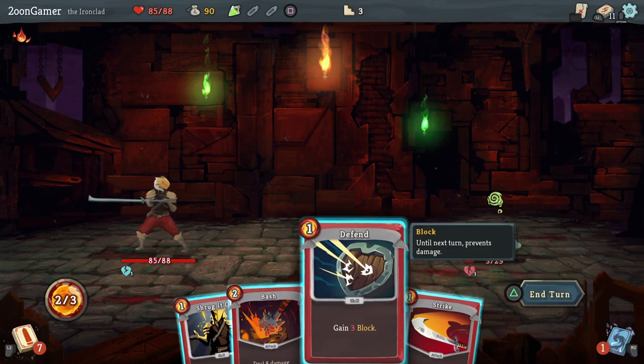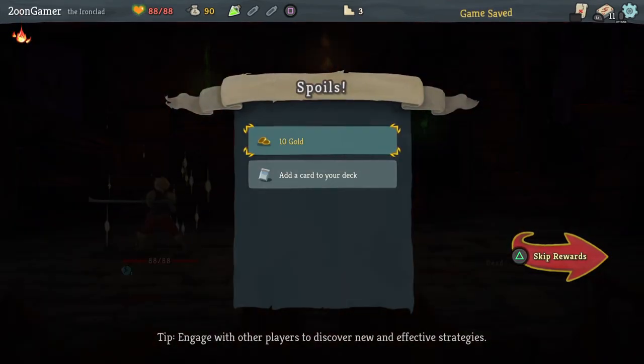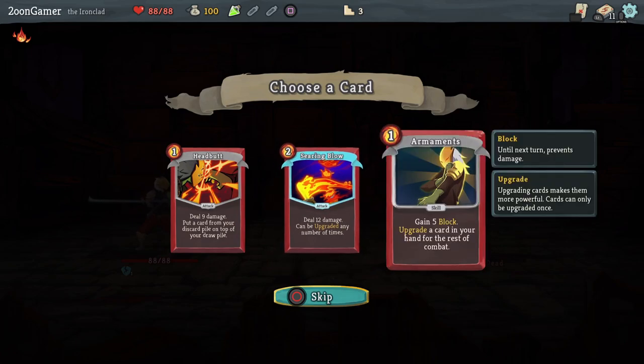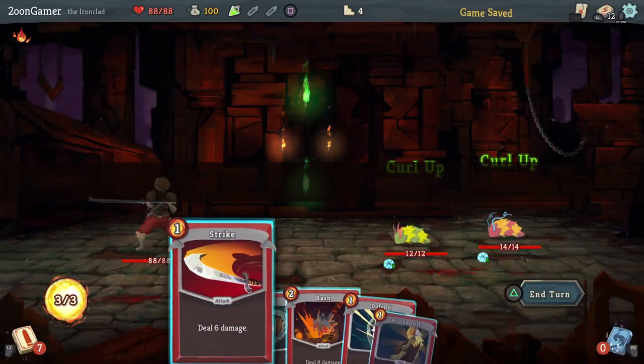Watch out — if they've got shields, the shield takes the damage first. So if you've got 10 shield and you do 12 damage, it'll take the shield off and do 2 damage. This card deals damage and puts a card from your discard pile on top of your draw pile — the discard is where cards go after you've already played them this round. You can also gain block and upgrade a card, which is pretty good. If for some reason there isn't a card you really want in your deck, you can decline to take any.